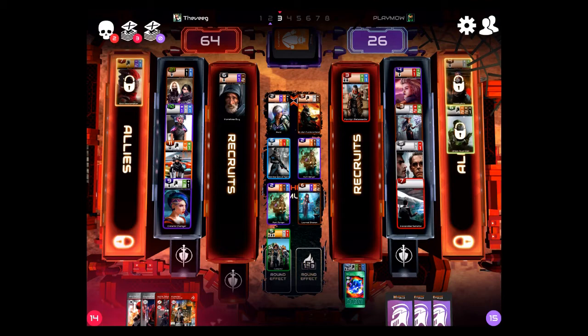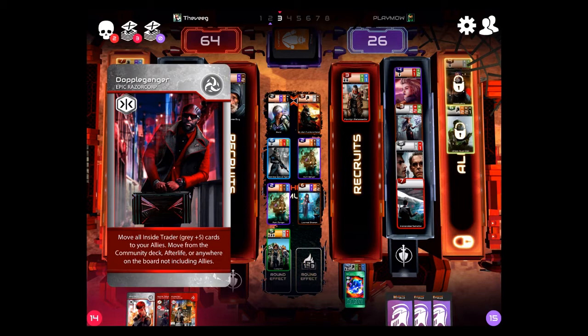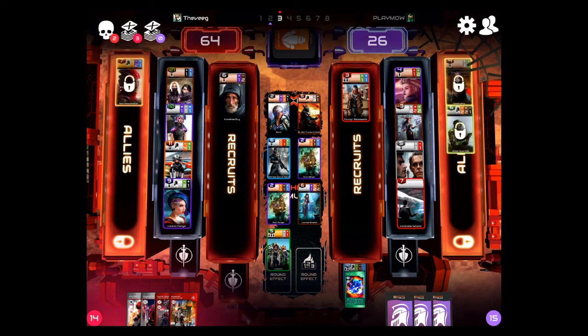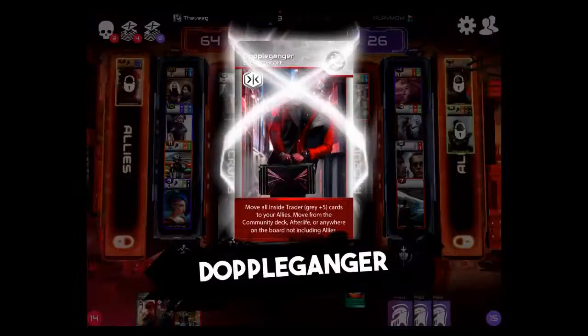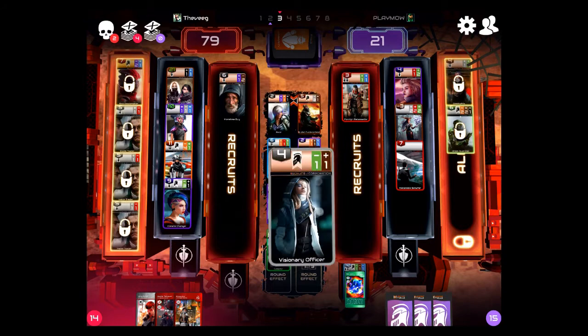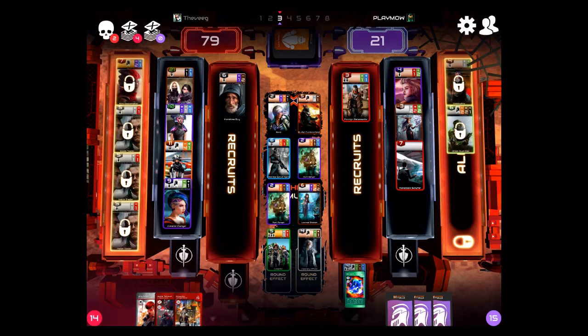Now I get to choose again. Doppelganger is an interesting card because it's one of the rare cards that actually pulls cards from anywhere on the board, in the deck, or even in the afterlife. He moved this five over, so Doppelganger pulls all three of these inside traders to my allies. That five coming over is like a ten-point swing — so it becomes a twenty-point card. You'll see it's going to automatically give me the chance to take that five, then bring it directly out of the community deck and into my ally row. That was a much more powerful play than it normally would be.